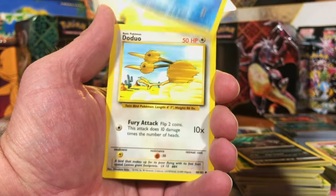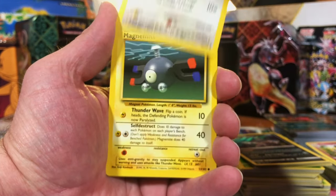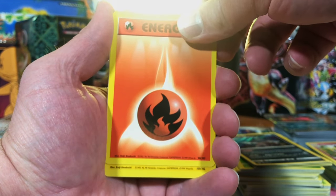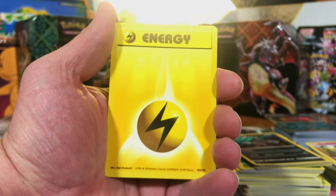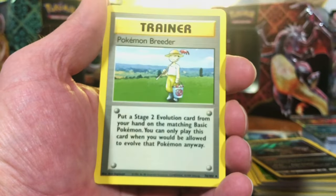Staryu. Doduo. Come on. Magnemite. Fire Energy. Come on. Lightning Energy. And behind this is our rare — one, two, three, go.